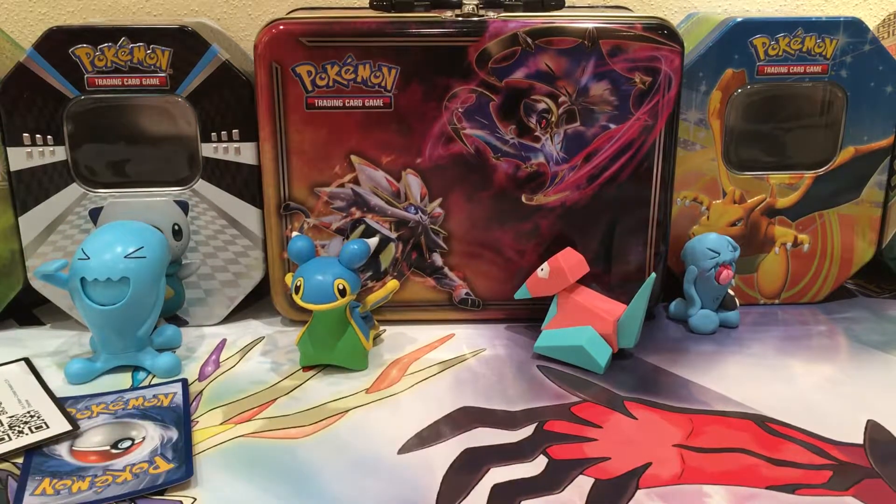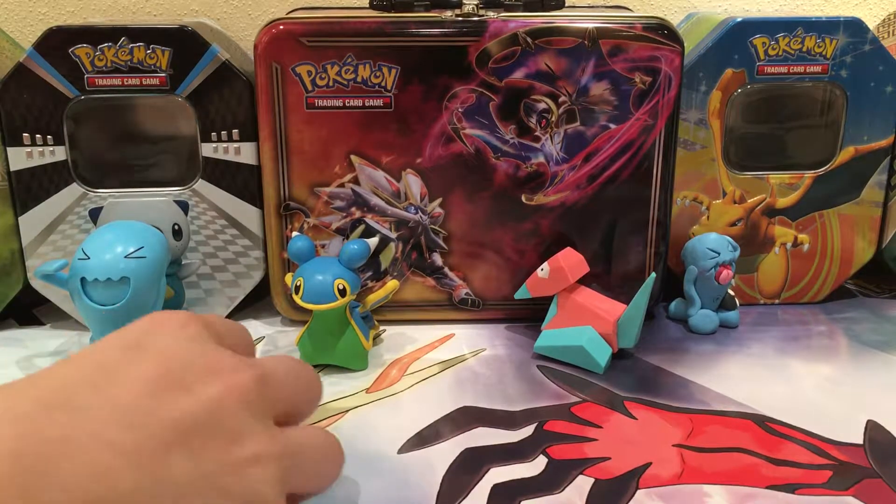Everything's out of the package — coins, code cards, and then the actual cards.